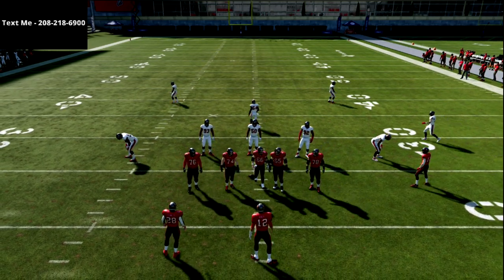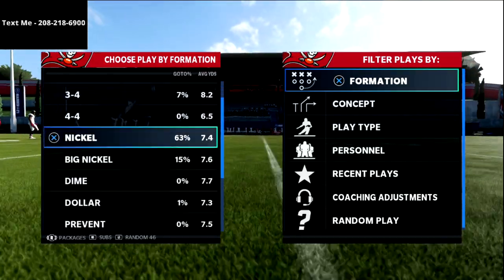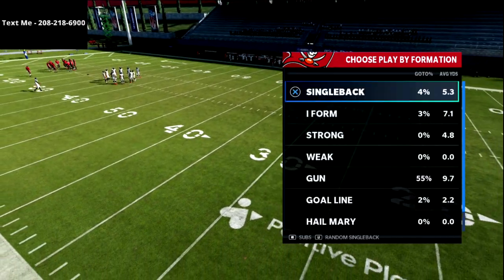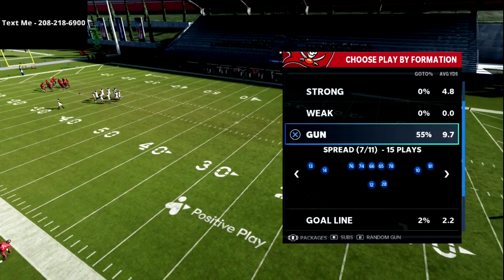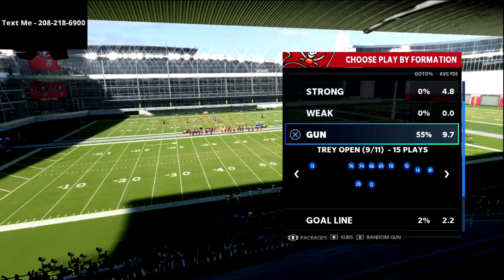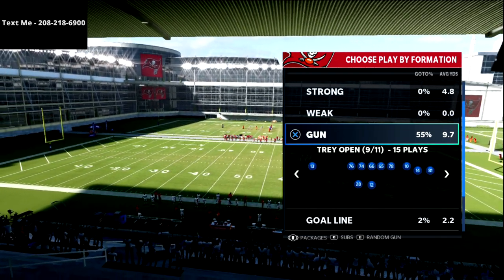In this video, I'm going to show you how to completely glitch out a safety for a one-play touchdown against the most effective and most meta defense in Madden. What's going on guys, my name is Cody and I want to thank you for taking the time to watch this video. If this is your first time visiting my channel, make sure to click the subscribe button. We've got videos coming every single day that can help you get better on offense and on defense in Madden 22.